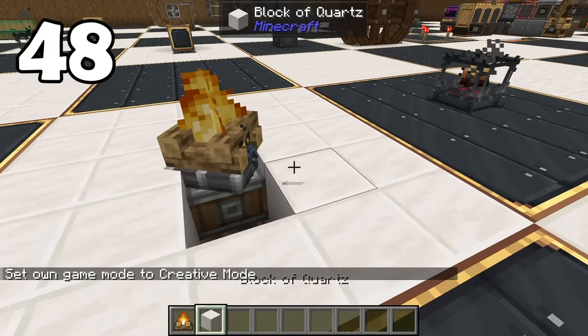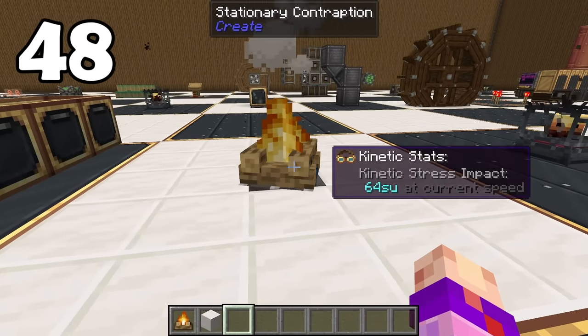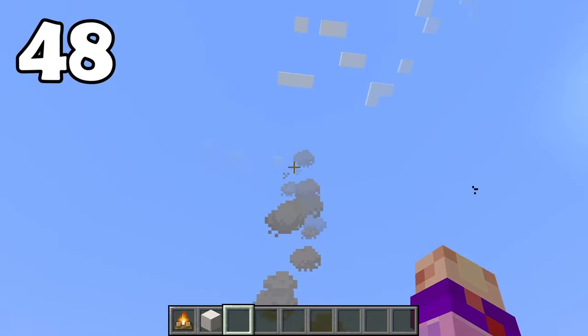A campfire, while on a contraption, loses its animation, light, and damage, but still emits smoke into the air.